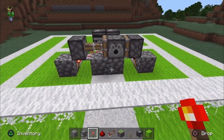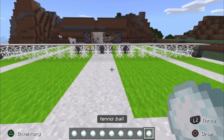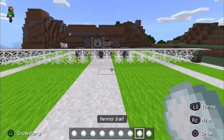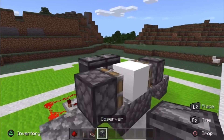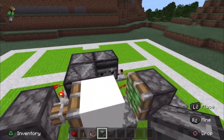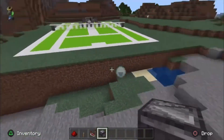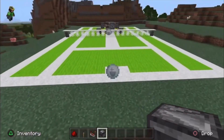I had to grab my tennis balls because what's a tennis ball machine without tennis balls — put those in. The last thing you have to do is add the observer behind it, and that's going to start shooting the tennis balls.